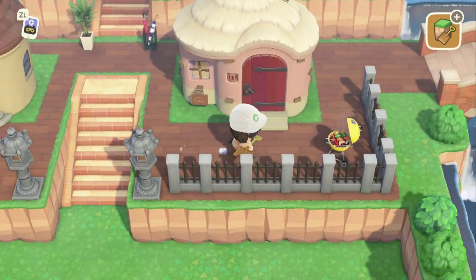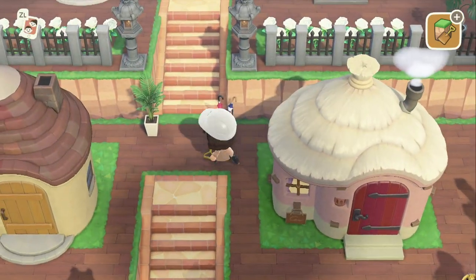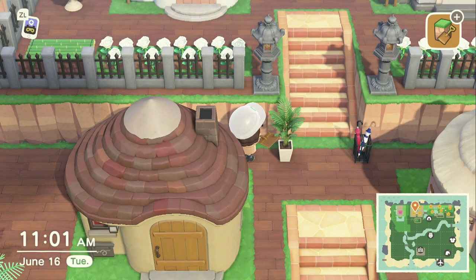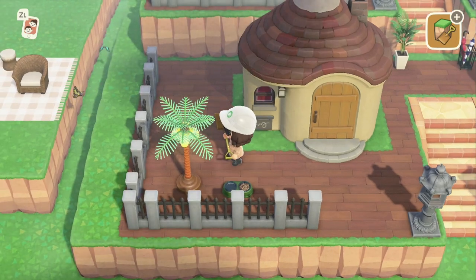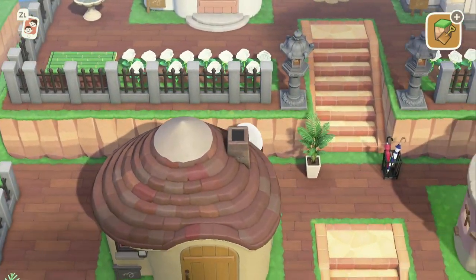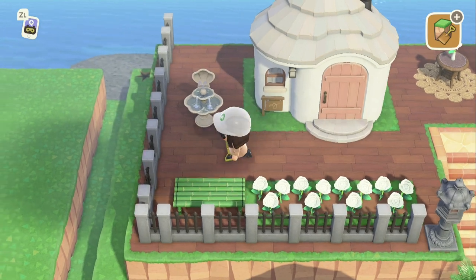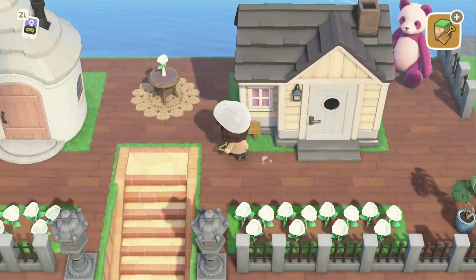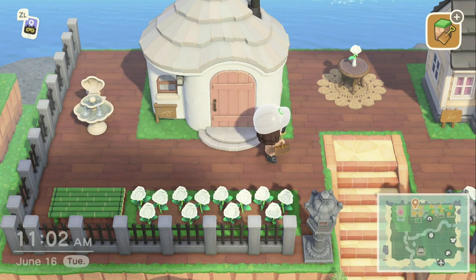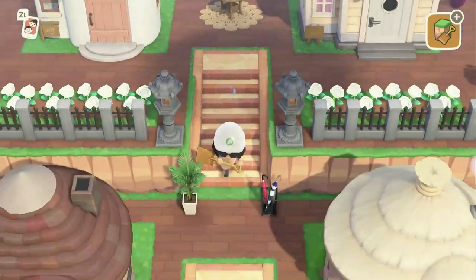After that you just do some paving, put down your fencing. These light posts are DIY light posts — you could also do lanterns or the street lamps you can redeem for Nook Miles, but I'm trying to save my Nook Miles. I'm a lighting person, so I always love lights. I've seen people do identical decor for each home, but I like to go with the personality of my villagers, so every home looks a little different.